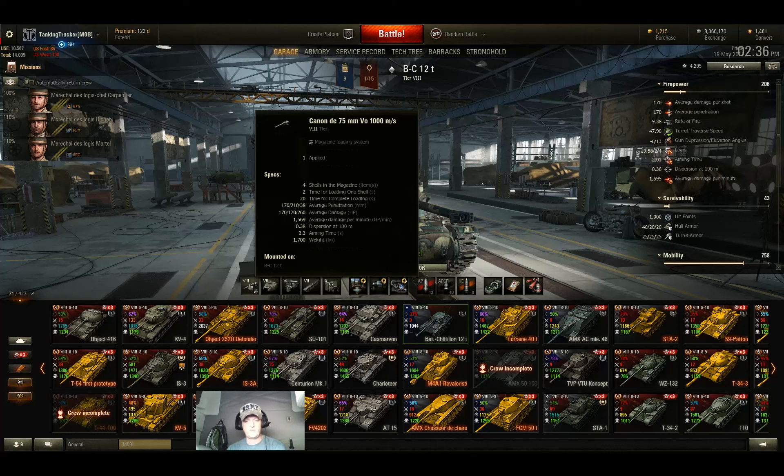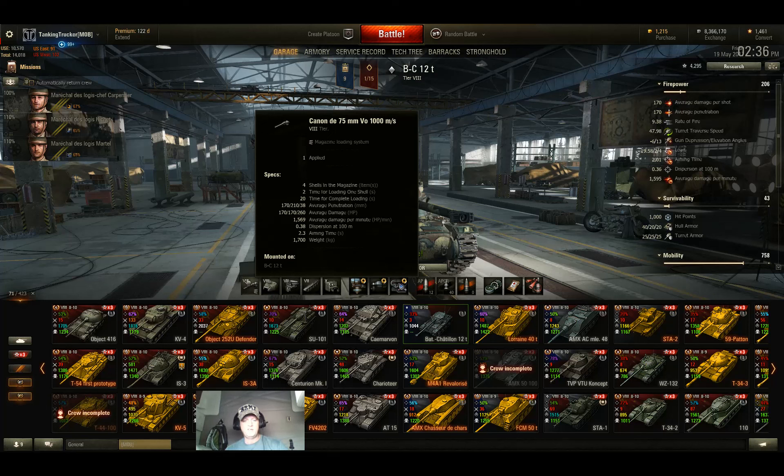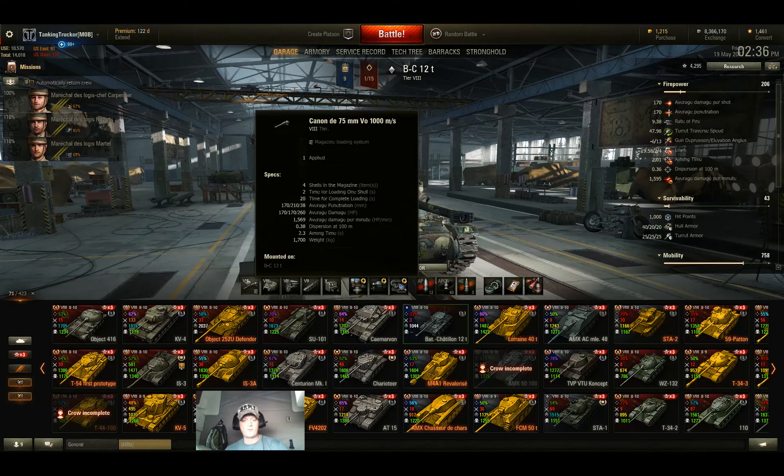HE is 38 penetration, but I don't carry any HE because you only get 52 rounds total, so I didn't want to waste four slots on HE. Average damage for your standard and premium round is 170, and 260 for your HE. Average damage per minute is 1,569. It's got a .38 accuracy and a 2.3 second aim time, so the accuracy and aim time are not the best.